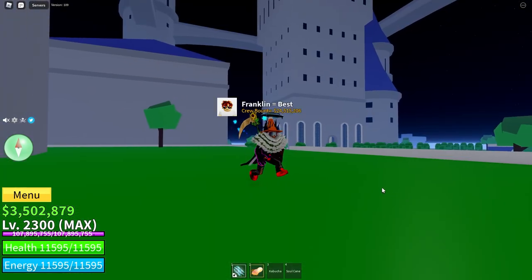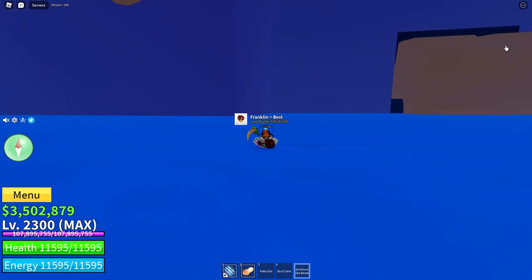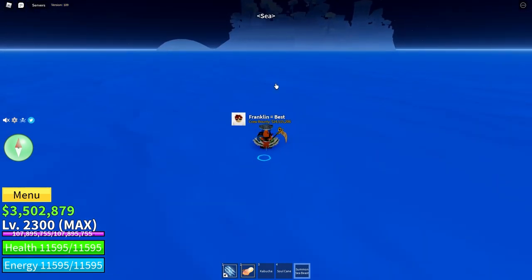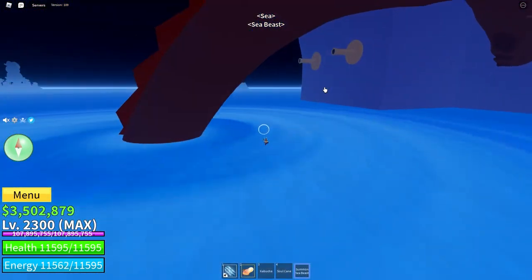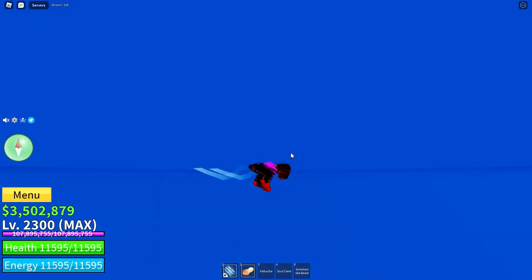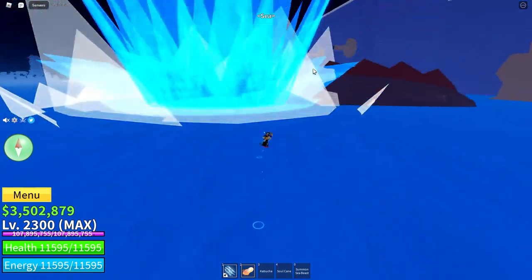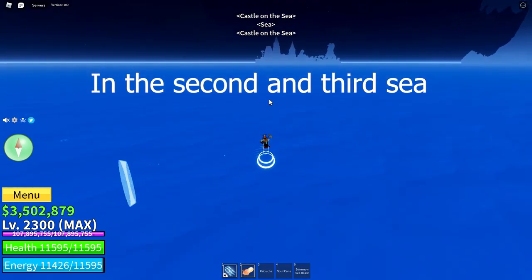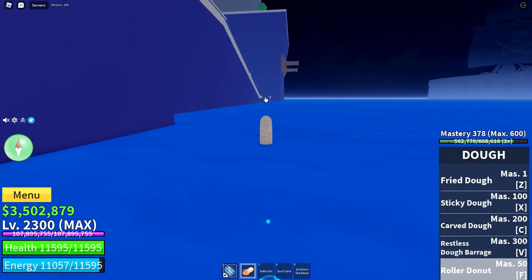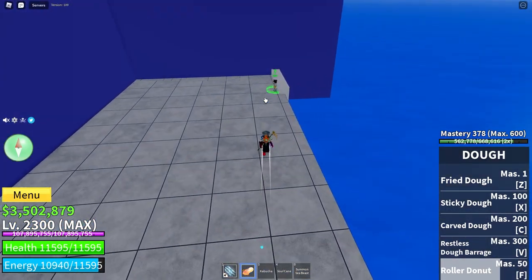The next way of getting money is by killing sea beasts. As you can see I've got my summon sea beast tool because I have more than 10 million bounty. Regular sea beasts spawn when you are in a boat and driving around the sea. One of the best boats to use for spawning a sea beast is the brigade because it's the biggest and I think it has the highest chance of one spawning.